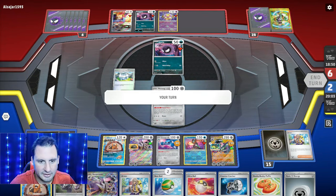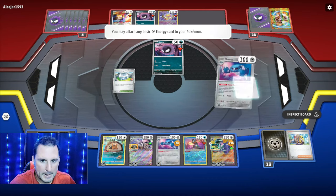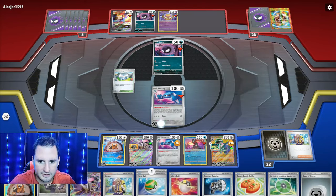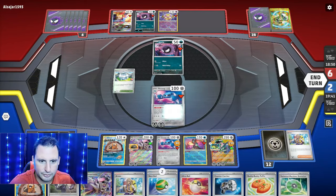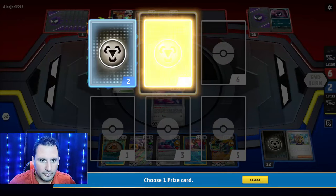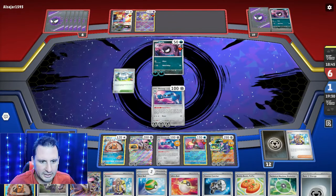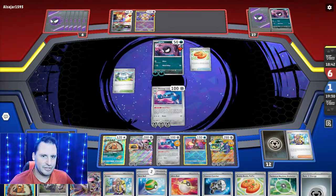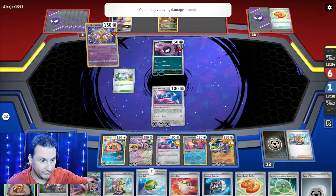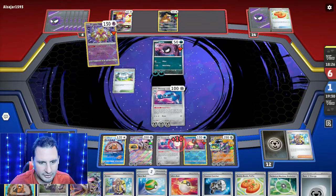My two Metangs — let me make sure I don't lose this. Metal Maker — got one. Boom, Metal Maker — one more. Now we're going to attach and hit for 60, take the knockout. One more knockout and we win. The good thing is everybody now has an energy. Knocking out the Bibarel early in the game was absolutely amazing — that kind of won the game right there.